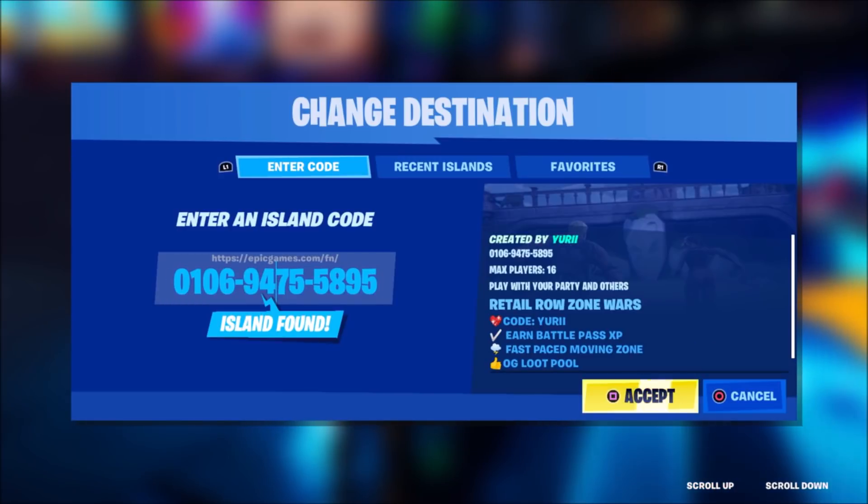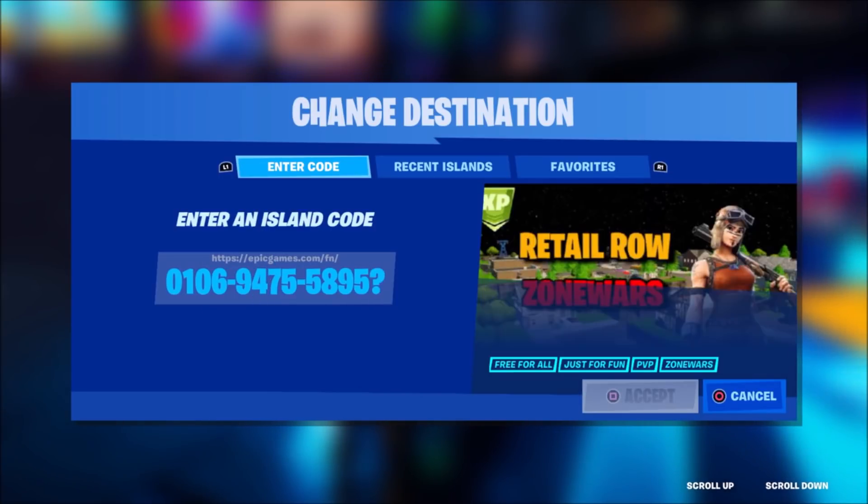Go ahead and enter in this code: 0106-9475-5895. You should be able to press accept, but before you do, come over to the end of the text and put in a question mark, then put in a lowercase V. Make sure it's lowercase or else this glitch won't work.